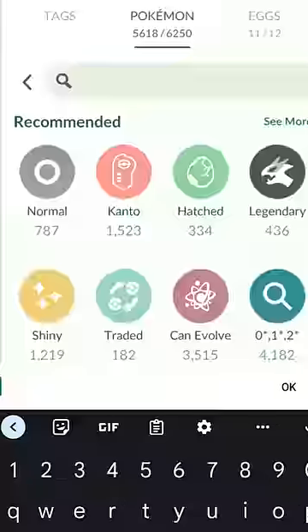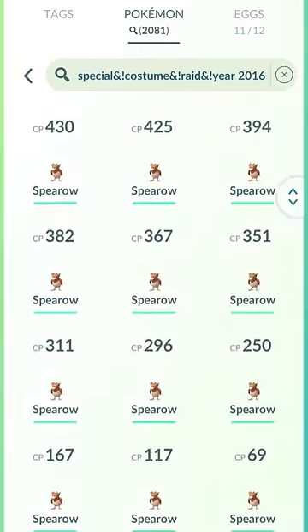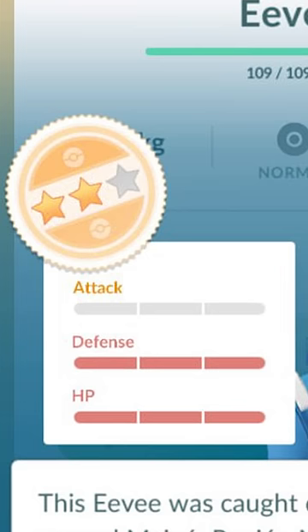Now, this might look like a bunch of numbers, but it's actually one of the most useful search strings you can use in Pokemon Go. Putting this into your search bar in your game will filter out the following: good PVP IV Pokemon, with some exceptions.